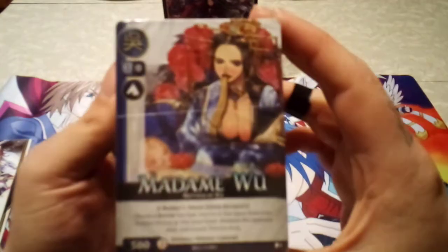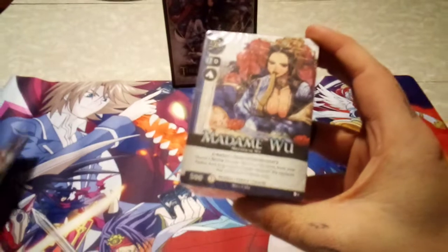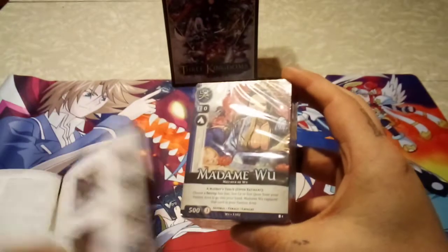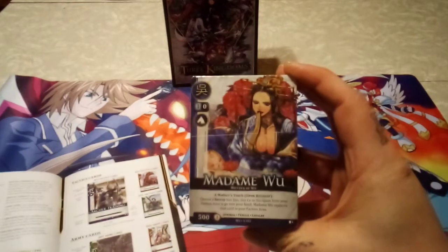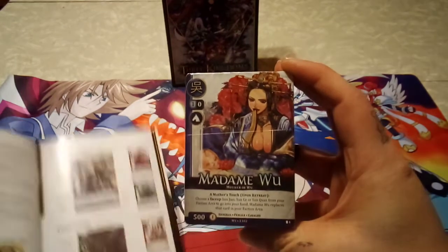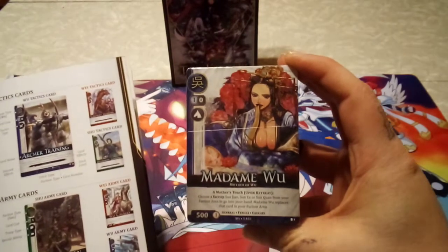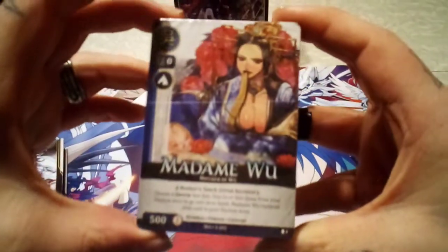So this is the blue stack, and let me see the rule book here. It says the blue clan is Wu. So you've got red which is Wei, green which is Shu, and blue which is Wu. So this will be the Wu contingency of cards.